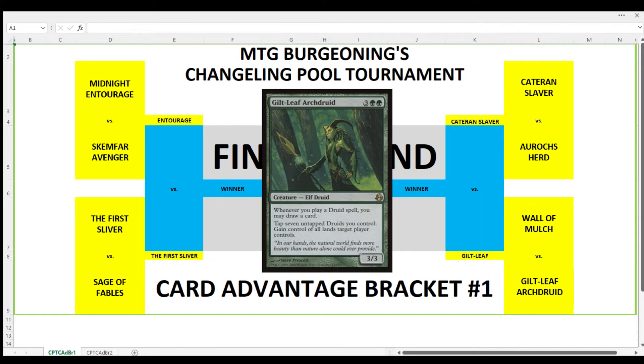Squaring off against Ketaran Slaver in this semi-final contest is Guilt Leaf Arch Druid. The representative of the Druid Tribe, who defeated Wall of Mulch and the Wall Tribe in the previous round 8-1, is a 3/3 Elf Druid for 3 and 2 green mana. Whenever we cast a Druid spell, we draw a card. We can also tap 7 untapped Druids we control and gain control of all lands target player controls.